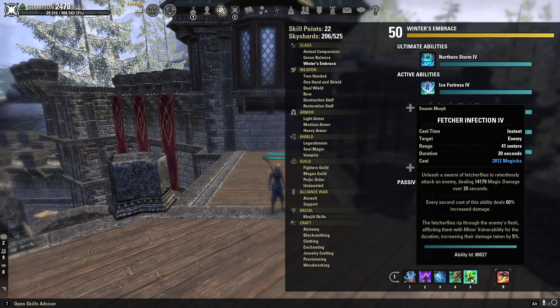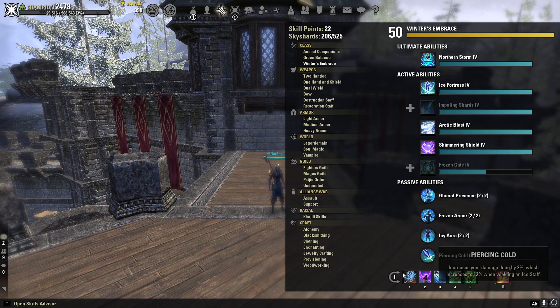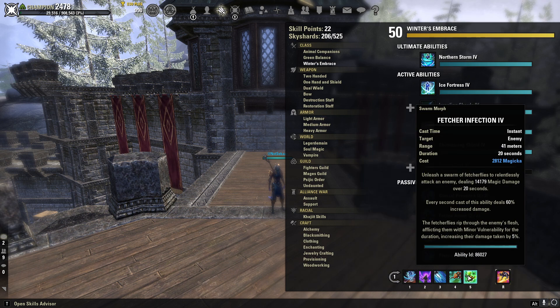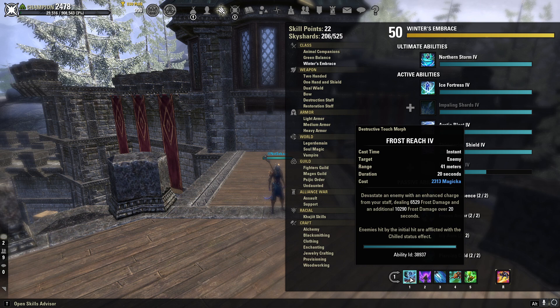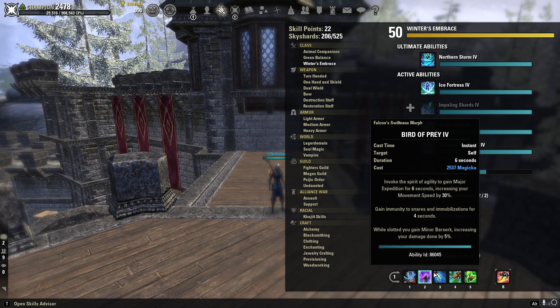Fetcher Infection is an ability that complements Frost Reach nicely as a dot, and on top of that you're also going to get Minor Vulnerability on your enemies, increasing their damage taken by 5% — so it's going to make your other abilities hit a lot harder. Dawnbreaker of Smiting is as old as time — comboing this ability with your Deep Fissure and then Frost Reach combo, you're going to be doing a lot of damage between those three abilities.